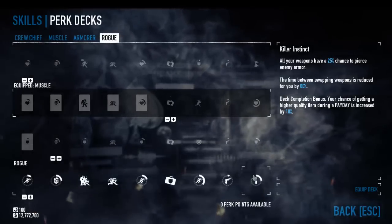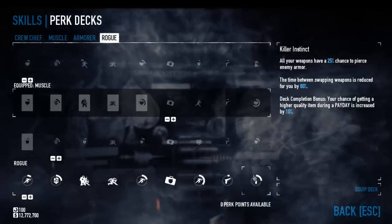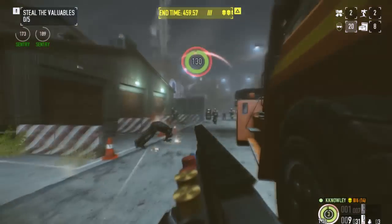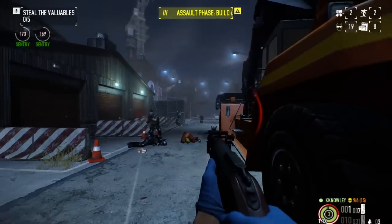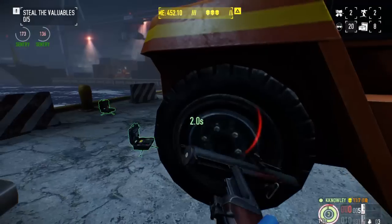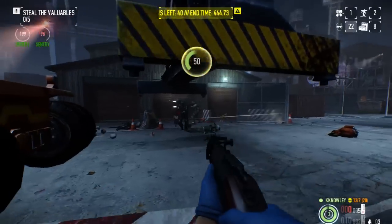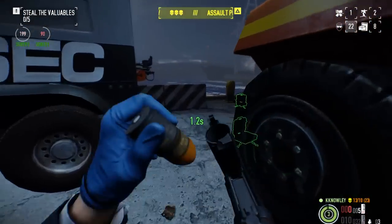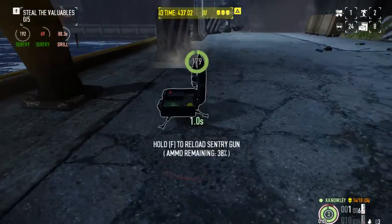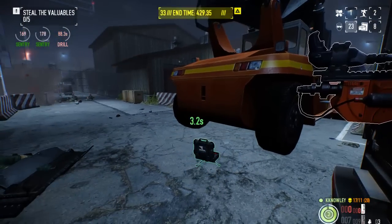Or you can go down the Rogue deck — probably the second most interesting perk deck in my opinion — and pick up Killer Instinct: your weapons have a 25% chance to pierce enemy armor, and the time between swapping weapons is reduced by 80%. You'll recognize those ideas from the old Ghost tree tier bonuses. All of these end-tier skills also include a 10% chance of getting better loot — properly rewarding you for finishing the deck. By the time you hit the end of a perk deck, you've accrued so much experience you're probably already max rank.